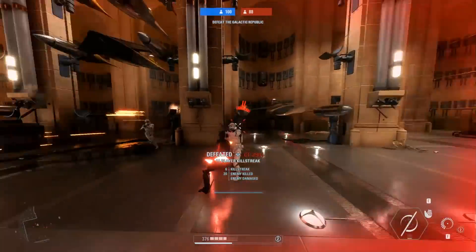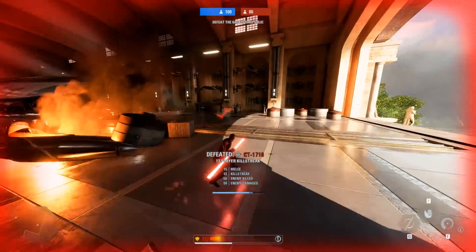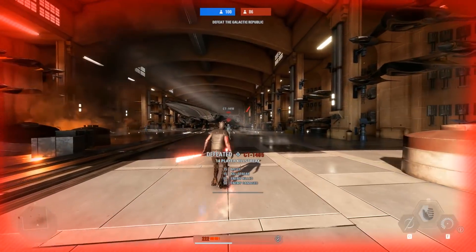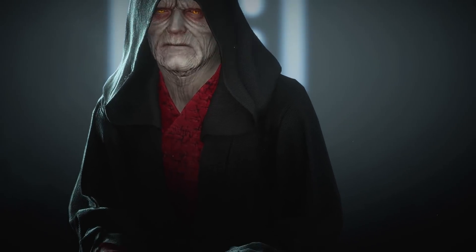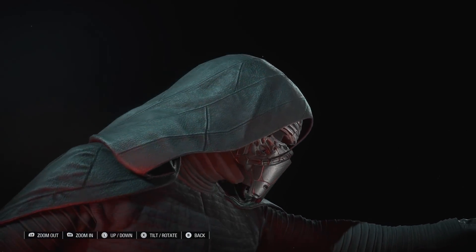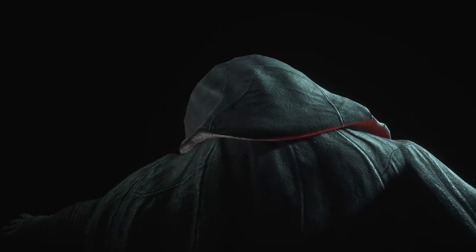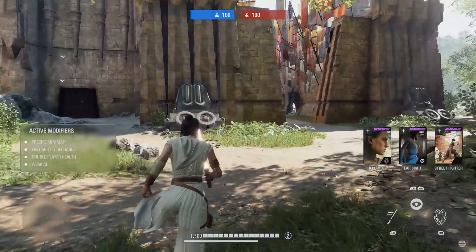Emperor Palpatine, Rey, Darth Maul and Kylo Ren all got at least one brand new skin. Emperor Palpatine's Sith Eternal appearance from The Rise of Skywalker, Kylo Ren's Supreme Leader with a hood-up appearance, as well as Rey's Skywalker appearance with that brand new golden lightsaber will be free for everybody.